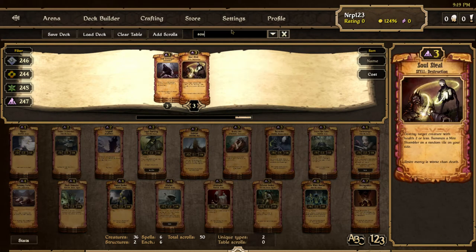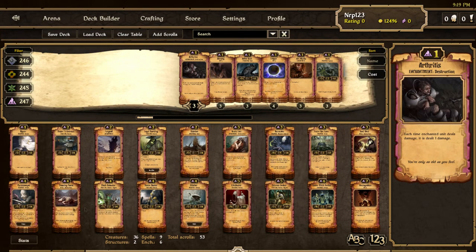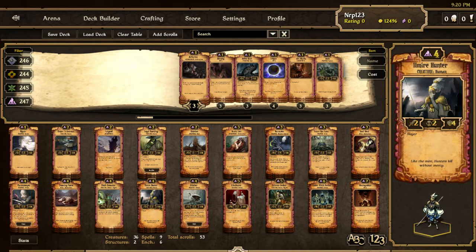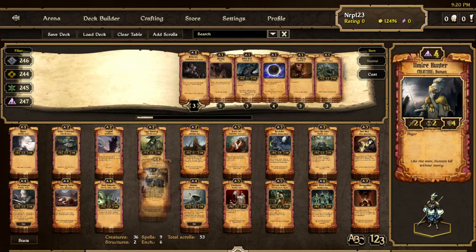I'm missing Soul Steals. If there are Soul Steals, what would I have to take out to get the Stitcher in? I do like the Stitcher, but three or four four-drops might be too much. Elmire Hunter's health is reduced to four and Stitcher's health was increased to four — both are two-four stats now, but Stitcher buffs other creatures while Hunter has Slayer. I'm actually going to take out the Elmire Hunter and see how that works.